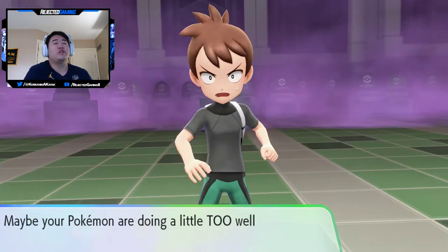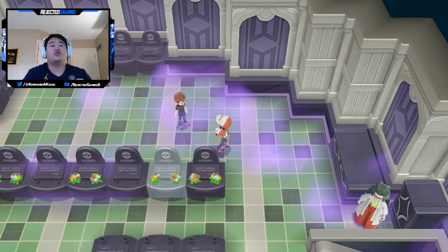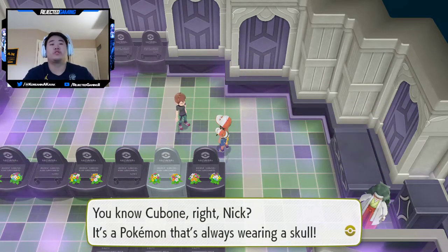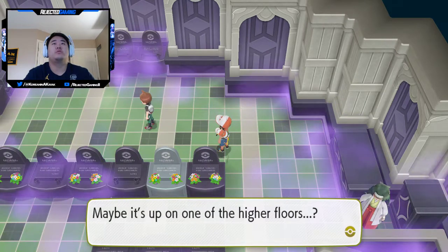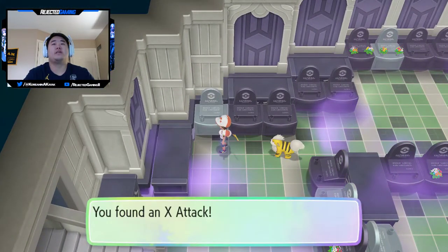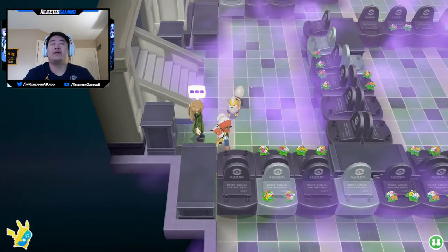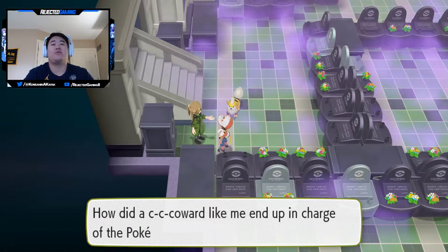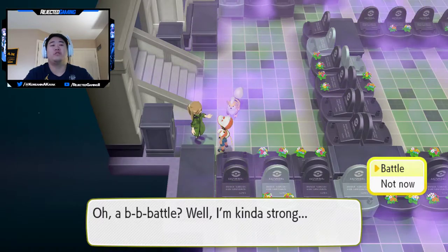Maybe your pokemon are doing a little too well — 2200 bucks! When we battled we scared off that Cubone. You know Cubone, right? It's a pokemon that's always wearing a skull. That Cubone looked like it was searching for something — maybe it's up on one of the higher floors. We got an X Attack. I do really like Gengar, so we might lean that way as well.